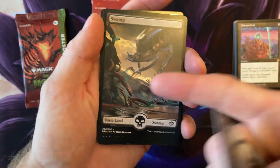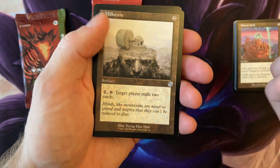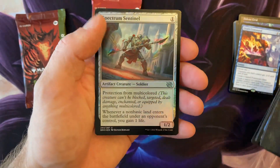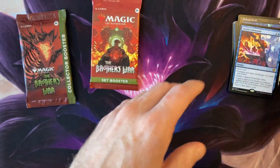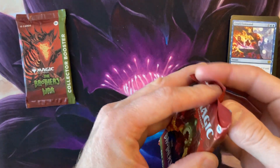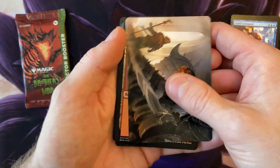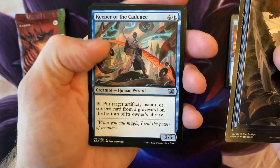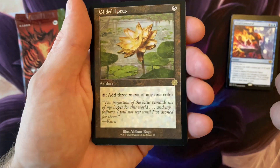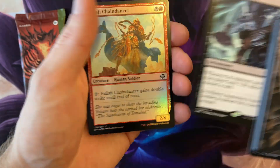Got some filler — full art land, nice. Millstone — I used to be so obsessed with this card. And this is Command. I feel like a lot of these packs are predetermined, they're not shuffled well, because I feel like I opened a pack recently with the exact same cards.